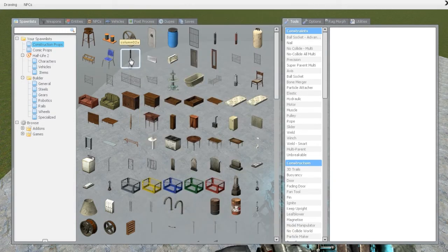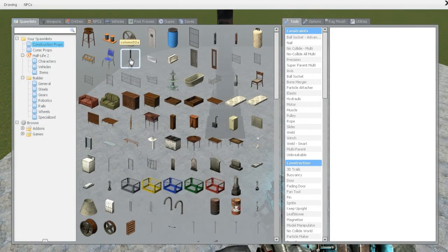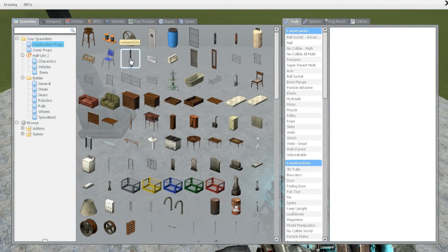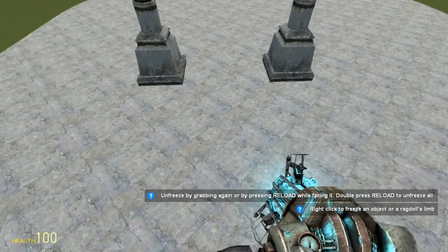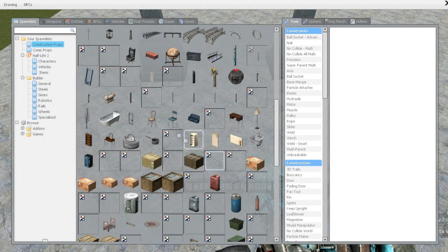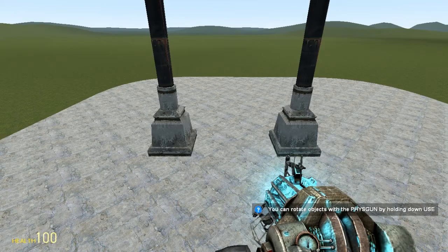Just find a flat surface, spawn one, don't move — hold D until you get your desired width. The wider the better. Spawn another one and freeze those in place. Then you'll need some sort of hollow container, like a bathtub or one of these blue crates. You can even use a couch if you line it up right. Let's go ahead and try the bathtub.